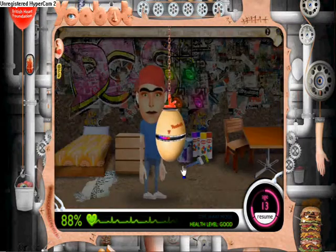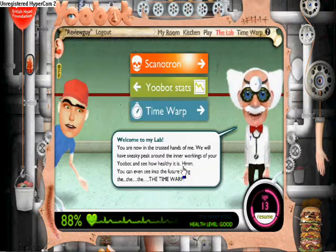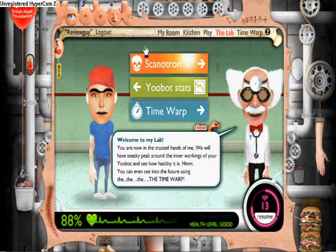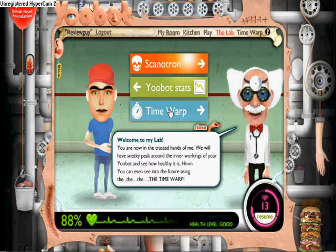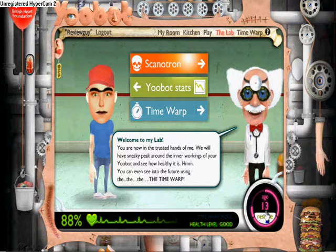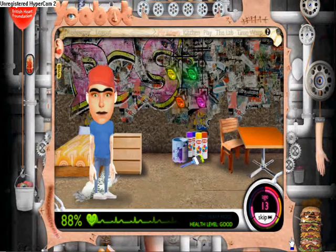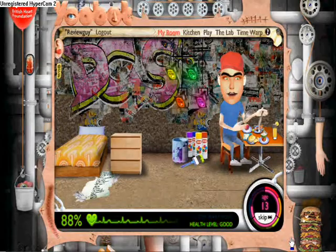One of the last things we have is the lab. This place allows you to see stats for your U-Bot. First, you've got the Scalatron to see if there's anything wrong. You've got the U-Bot's stats telling you how healthy it is. And you've got the Time Walk, which allows you to go forward in time and see how your U-Bot gets along. When you click resume, your U-Bot will basically go about its daily business.